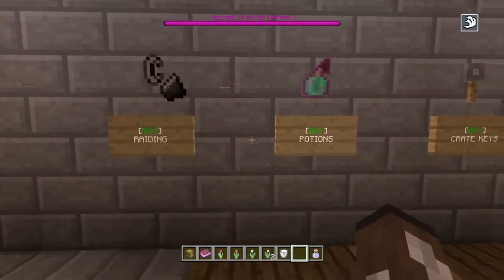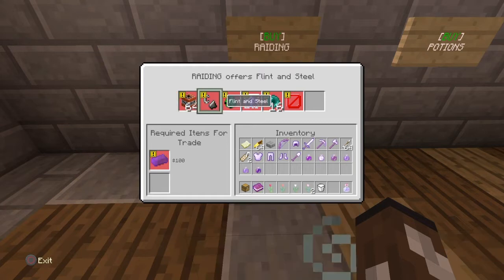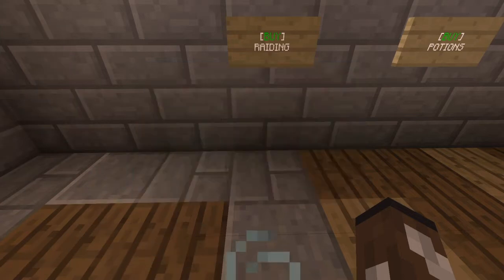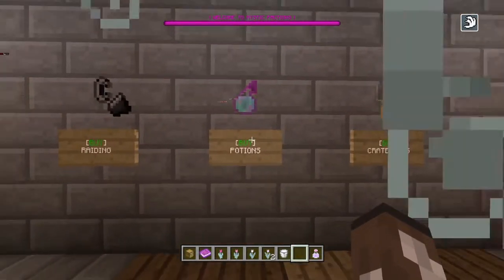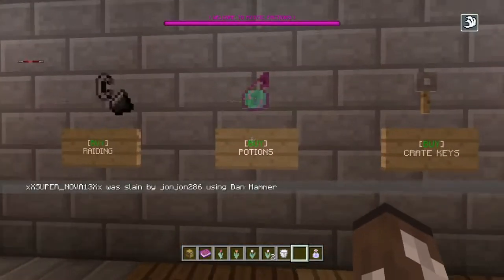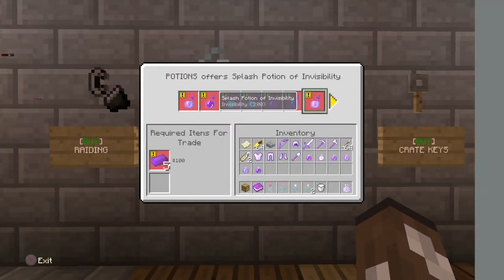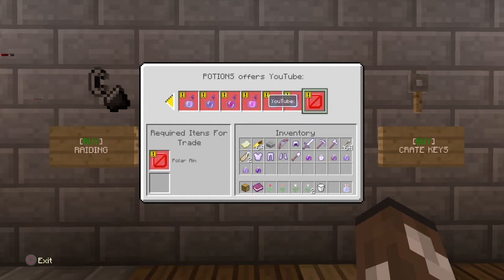We're gonna go on to the raiding materials. This is the usual stuff you can buy to raid — TNT, creeper eggs, crystals, and ender pearls. Ender pearls are really useful in raiding if you want to get into a base through a small hole. There are also some potions you can buy, like jump boost.